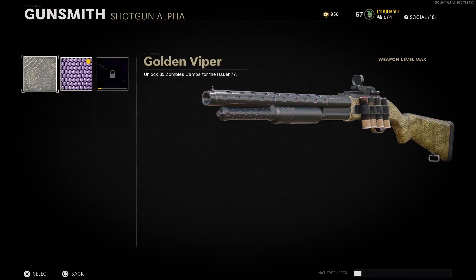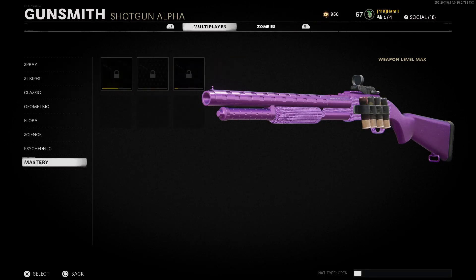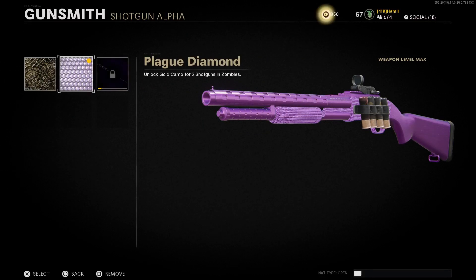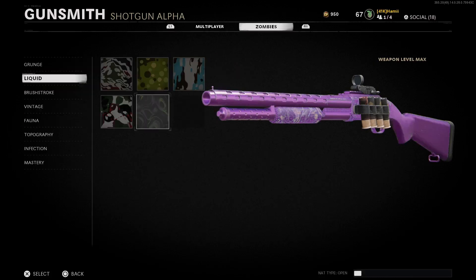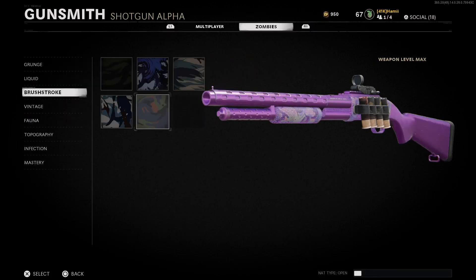If you go down to mastery, you see that there is a gold camouflage and then there is Plague Diamond. I do think this looks better in my opinion than any normal diamond. One's the normal diamond, the other one is pink - I think it's absolutely amazing looking and I'd really really recommend it. The hardest part for these camos is the fact you gotta get 2,500 kills, 2,500 headshots, and 2,500 pack-a-punch kills in zombies.